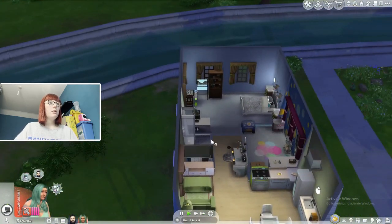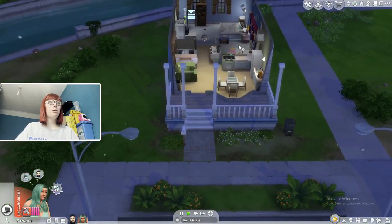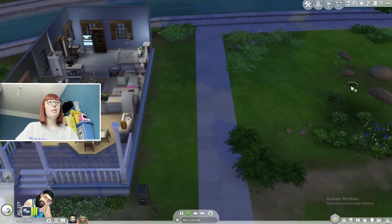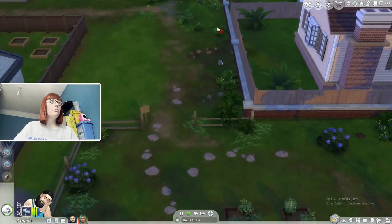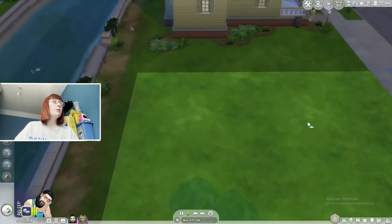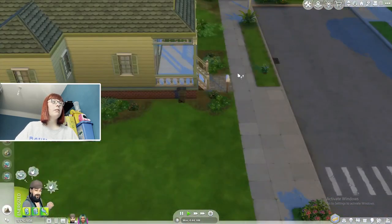If I click 'purchase seeds' it doesn't show what we need. We've got some stuff but not all of it. For serums we can only make synthetic food and red hot — we can't make others because we need parsley. I'm not really sure what to do. If you've done gardening in the Sims before, please let me know what I'm doing wrong!